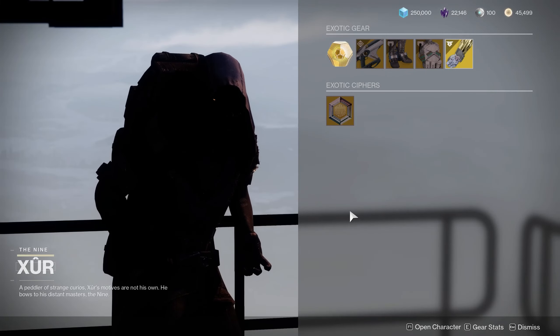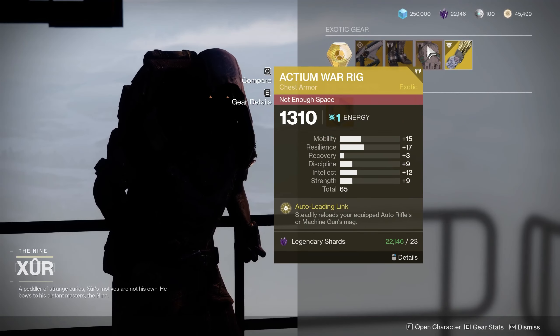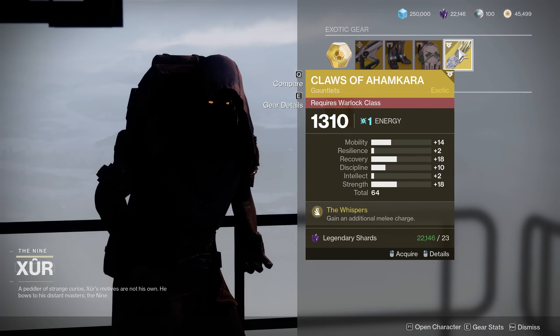Xur is here. Don't forget to buy your exotic engram. For sale he's got Telesto, Lucky Pants, Actium War Rig, and Claws of Ahamkara. I'm going to go through each one of these for you guys.